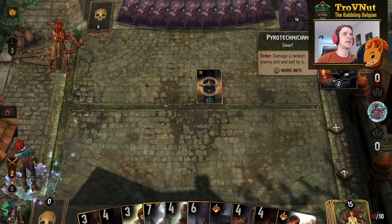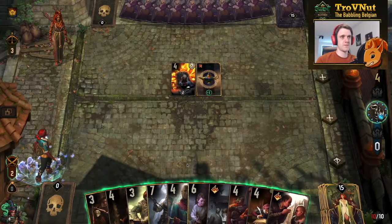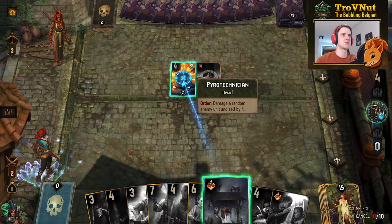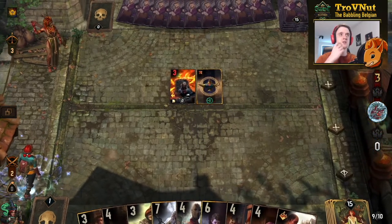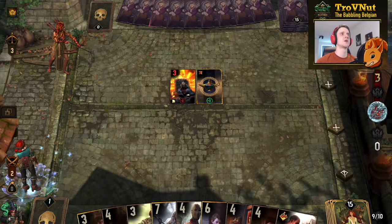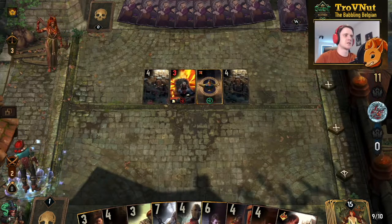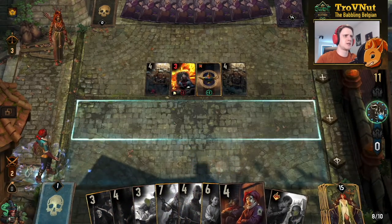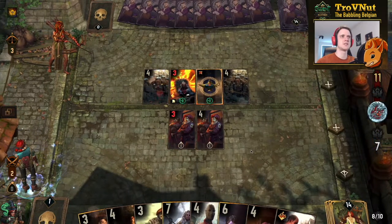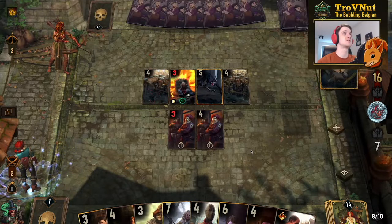We get the Pyrotechnician, which is always annoying since he'll try to kill our Tax Collector. So let's put Hysteria onto the Pyrotechnician — that gives us 4 coins from the bounty and denies the ability. We use the Casino Bouncer's insanity ability here, getting the thinning done without spending any coins. Very handy. And we get Onomancy quickly.